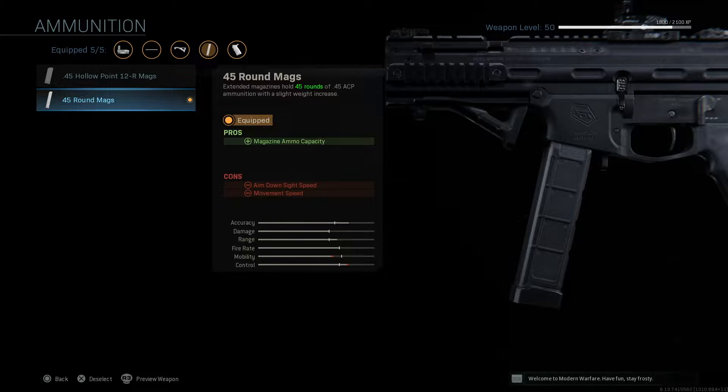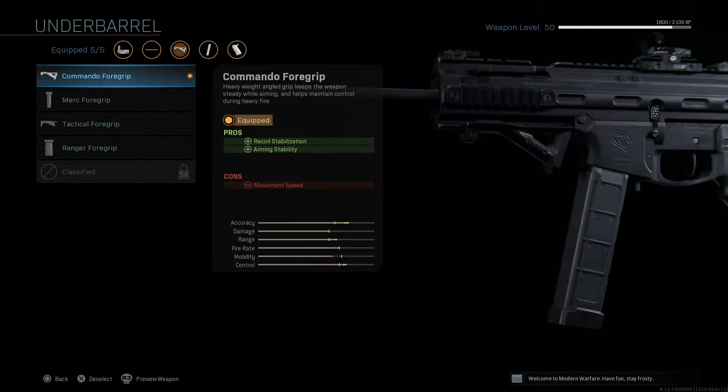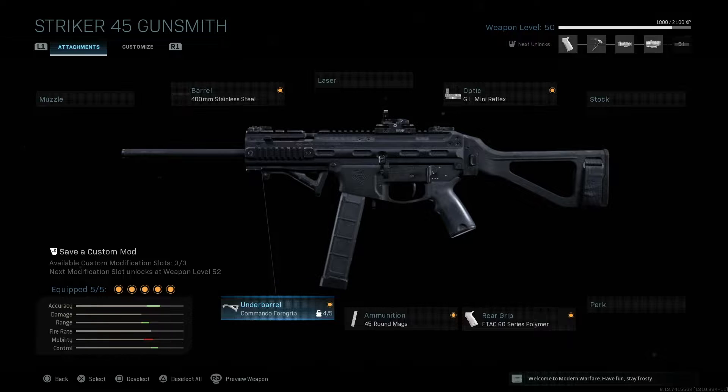Ammunition is a must for the Striker 45 because stock it only comes with 25 rounds, and those 25 rounds finish like it's no one's business. So make sure you get the 45 round mags, otherwise the normal ammunition is just not enough. Lastly, we move on to the underbarrel commando foregrip, increasing recoil stabilization and aiming stability while decreasing movement speed.